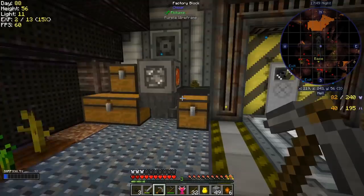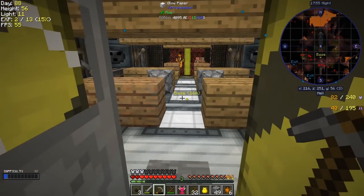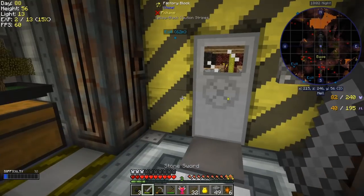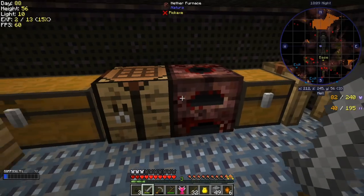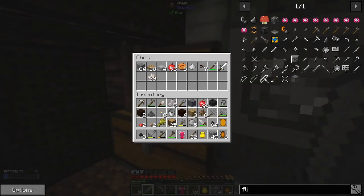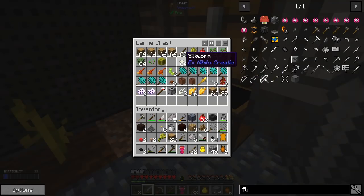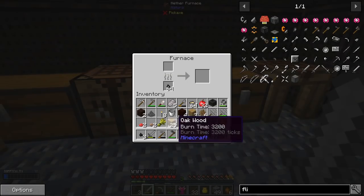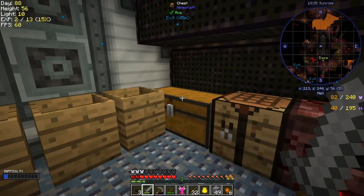I've put a tool rack and an item rack up there to hold the frames as well. Oh not good - we have a blaze who's just shooting at me. Let's see what I can cook to make some food. I can cook silkworms and they give quite a lot of XP - I've got loads of those around. Let's take a stack of those, put that into there. Right, while those are cooking let me explain the story of the bone.